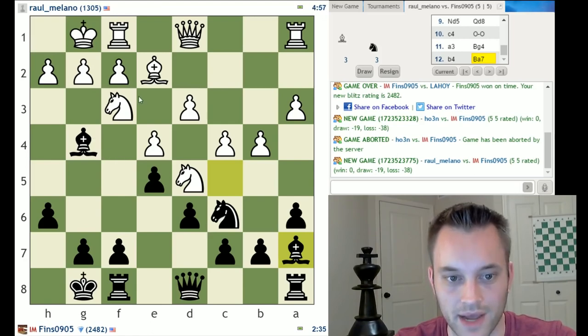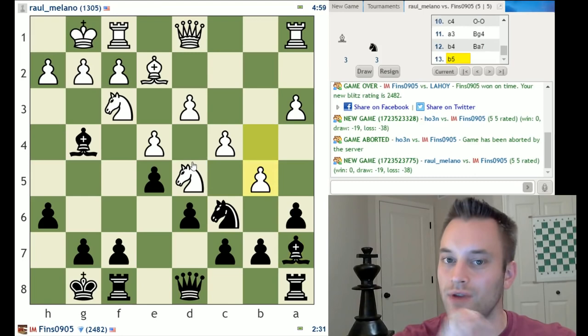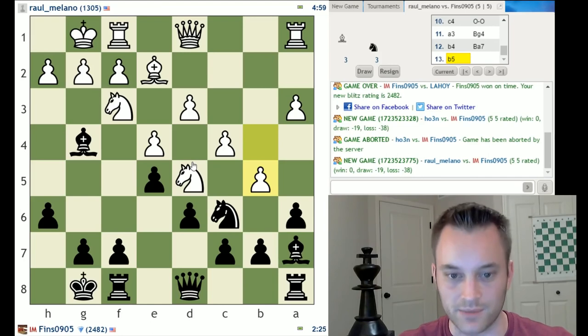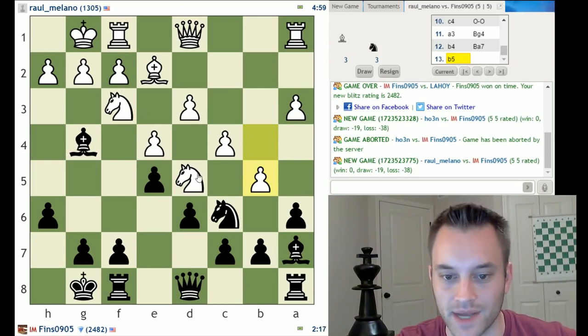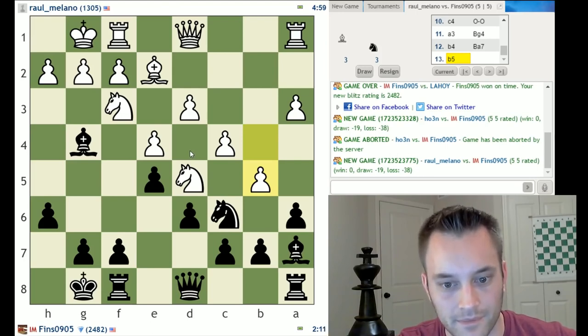I'd like to play at some point bishop captures knight in order to conquer the d4 square — that's what I would have to show for making this trade of the light square bishop for the knight. Otherwise I wouldn't play bishop takes f3; there's not a good enough reason. Let's plan out the strategy: I'm going to play a takes b5, c takes b5, bishop takes f3, g takes f3, and knight d4. I think I like the look of that plan.